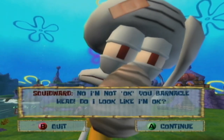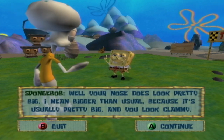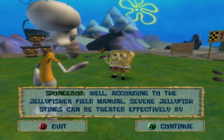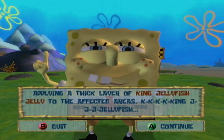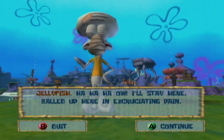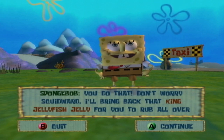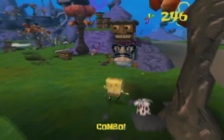Squidward gets stung all over by jellyfish and SpongeBob consults the Jellyfisher Field Manual, which says severe jellyfish stings can be treated by applying king jellyfish jelly to the affected areas. Squidward sarcastically sends SpongeBob off to scale Spork Mountain and face the King Jellyfish, while he stays behind in pain. SpongeBob promises to bring back the jelly. That's our setup for Jellyfish Fields — and SpongeBob makes a bit of a weird entendre there.